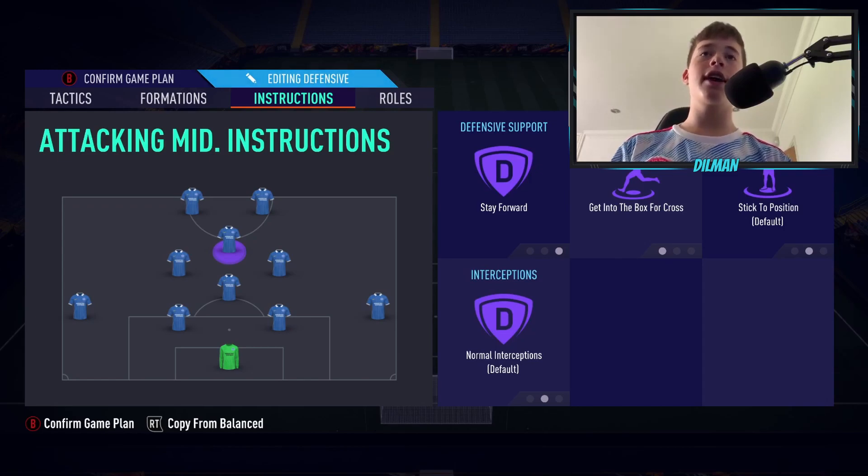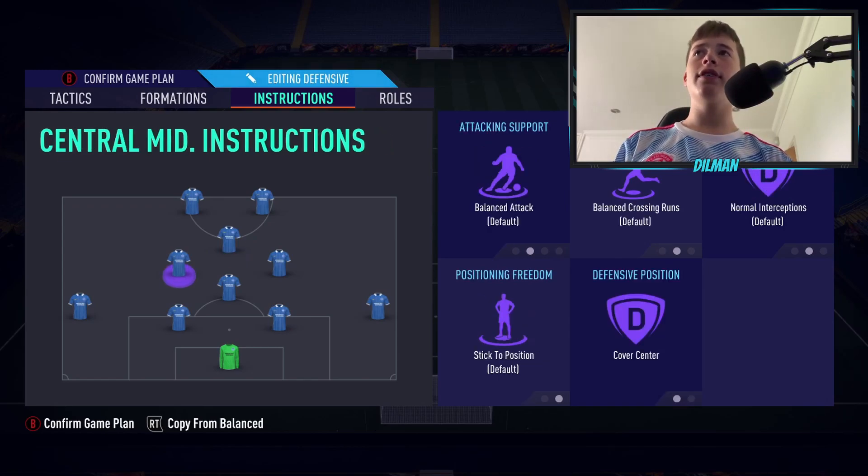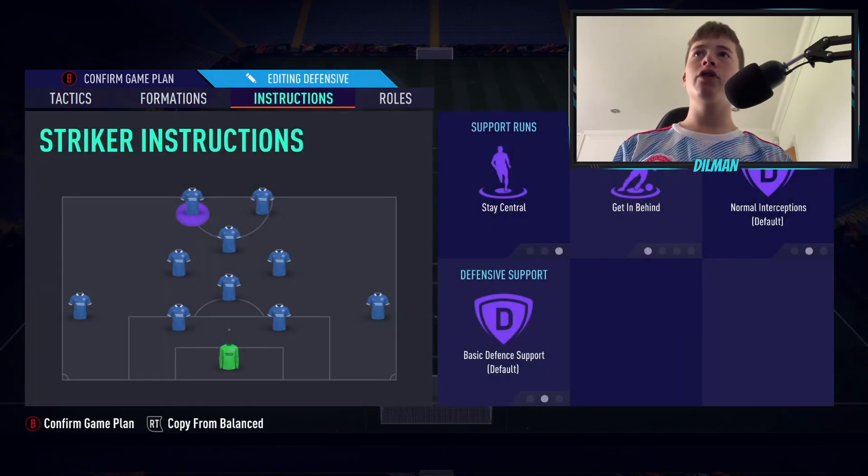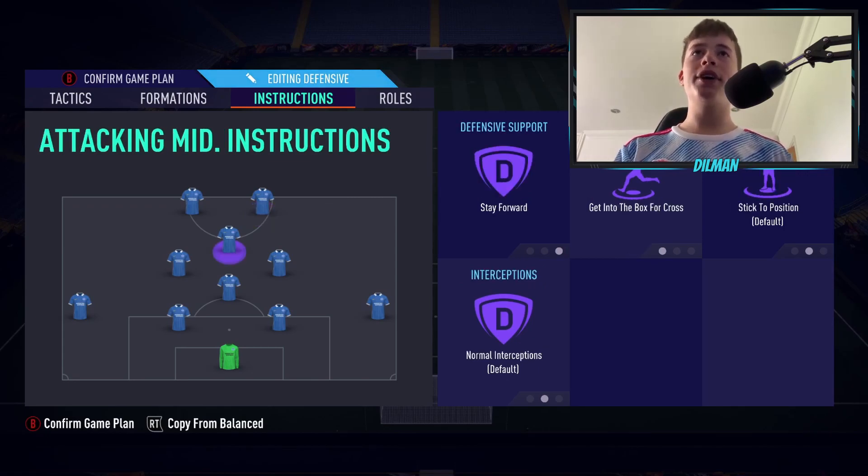Our CAM is going to stay forward and get into the box for crosses. With our fast build-up attacking style, if our strikers are running in behind, we're able to play that ball along the floor to strikers making runs in behind and hopefully get into a one-on-one situation. The CAM staying forward and getting into the box acts as a third striker, getting another man in the box and increasing our chance of scoring.